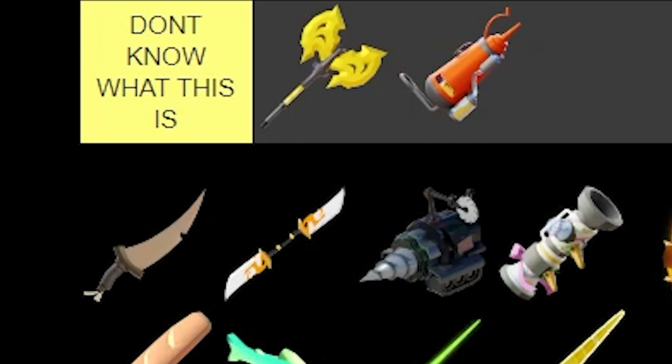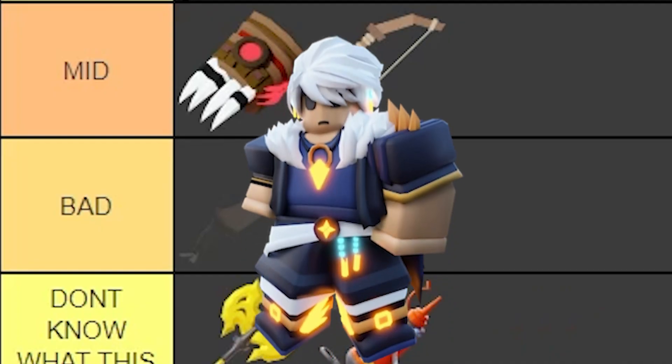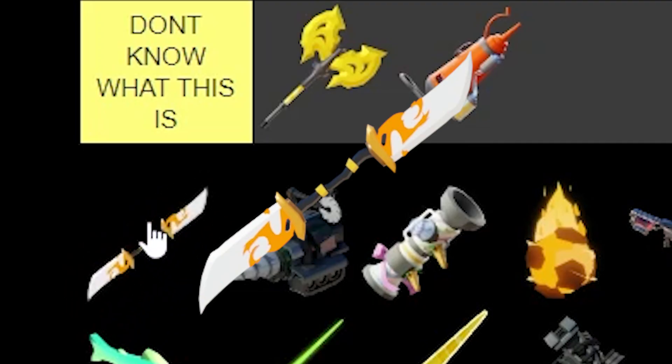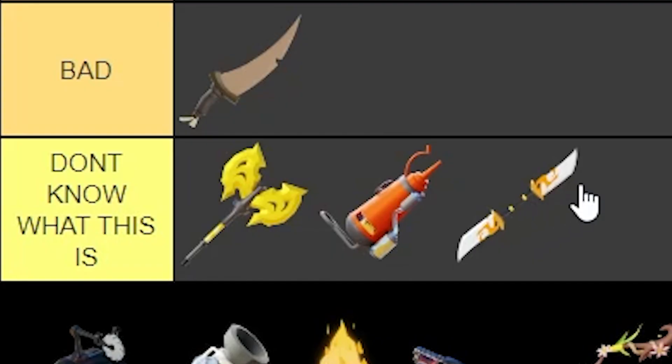Next up, we've got the Dagger. I'm gonna have to question anyone using the Dagger — what are you guys doing? The Dagger is the best weapon on Roblox Bed Wars! But it's only good with Zephyr, let's be real. So we're gonna have to put it in the bad section. Now, this is the double-edged sword. I haven't used it enough to say if it's good or not, so it's also going in 'I don't know what it is.'